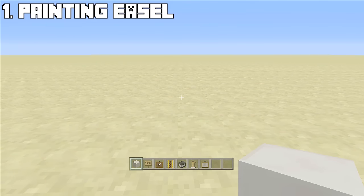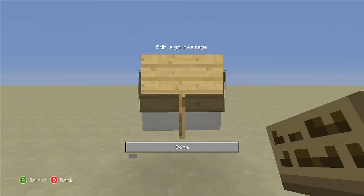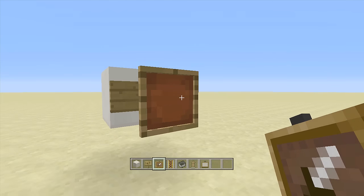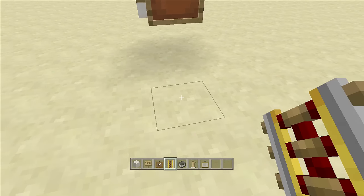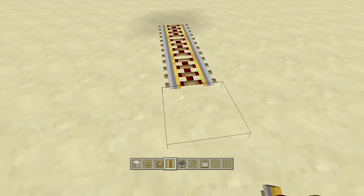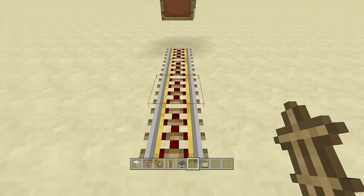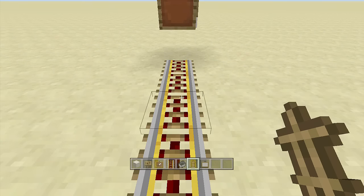The first armor stand decoration is the painting easel. Come up two blocks, place a sign off the block — you don't have to write anything on it. Then go into sneak mode and place your item frame. You can also use a painting, but the item frame looks best. Next, come out four blocks right underneath the sign, then place your armor stand off the second power rail.